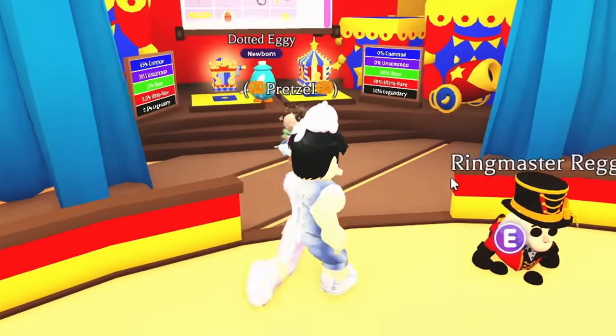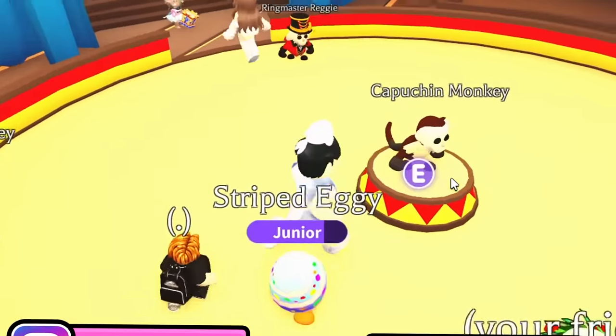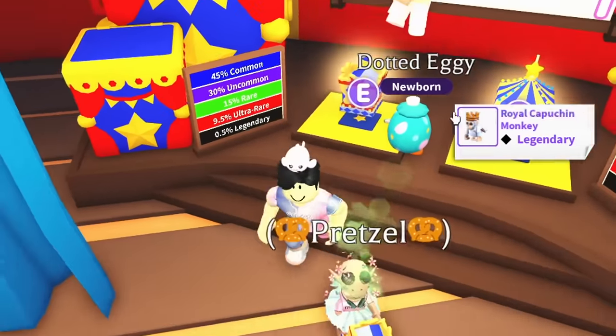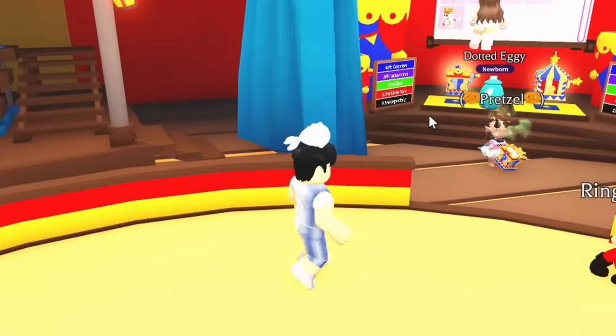The new event is back and there are five new monkey pets we can get — actually six. There are these four right here, the regular one, and also the royal one which you can only get from the box — the Royal Capuchin Monkey — which is amazing. I'm so excited to try and get all of these in mega neon form.